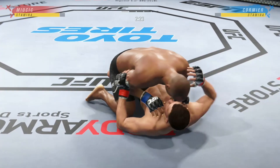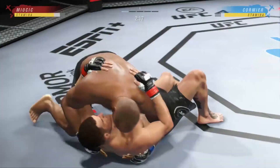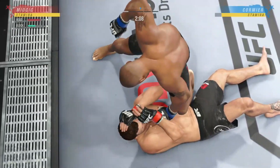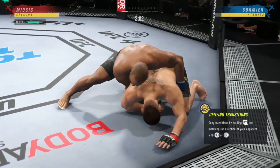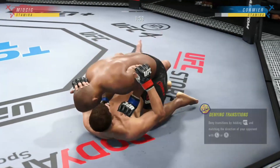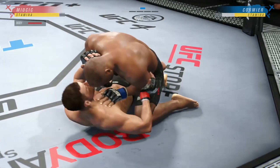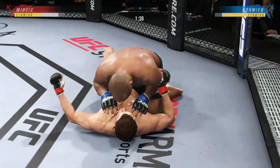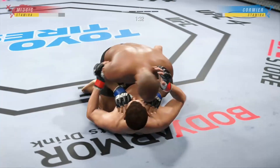Bottom fighter here, maybe looking to hip escape, DC. Working out of side control. He's in a compromising spot here, DC. You've got to figure out a way to get back to your feet. He's sort of turtled up here — not great body language. Perhaps he's trying to bait him in a little bit. Any time you are in a ground fighting situation with this fighter, you're potentially playing with fire. He's staying pretty effective here, fighting off of his back. Nice strike landed there by Miocic.